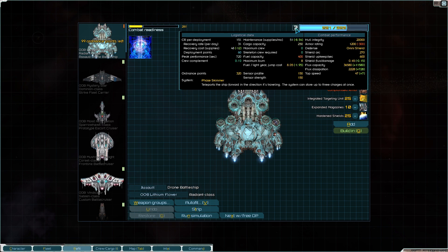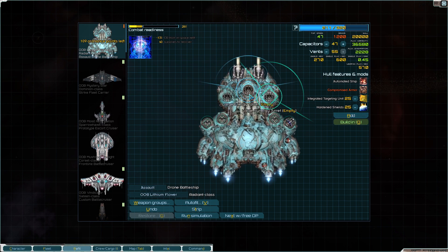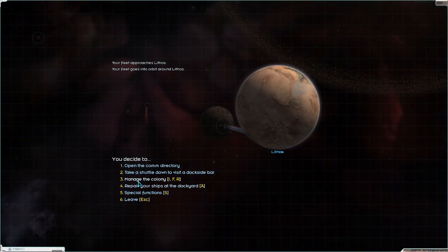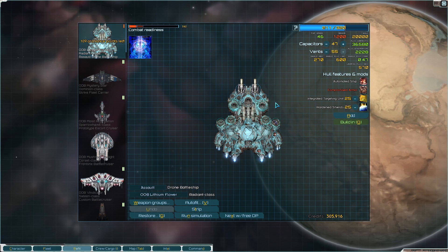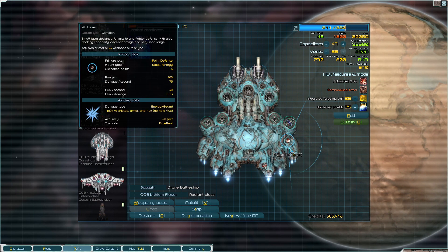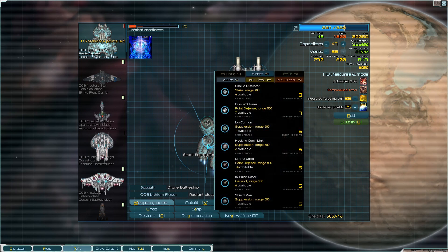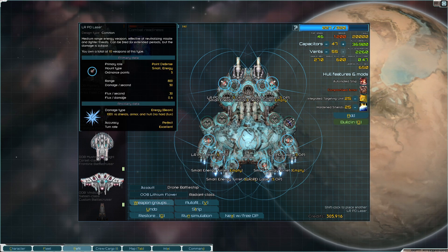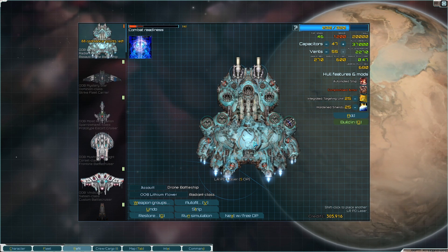I just don't know which one yet. It's very, very good. It uses a ton of maintenance, but yeah, very good. I'm not going to use expanded magazines. What I'm thinking — let's go into the refit screen so I can deal with this. We'll go refit this guy. What a beautiful ship. Having LRPD around the back is useful for shooting things, probably — that's fine.